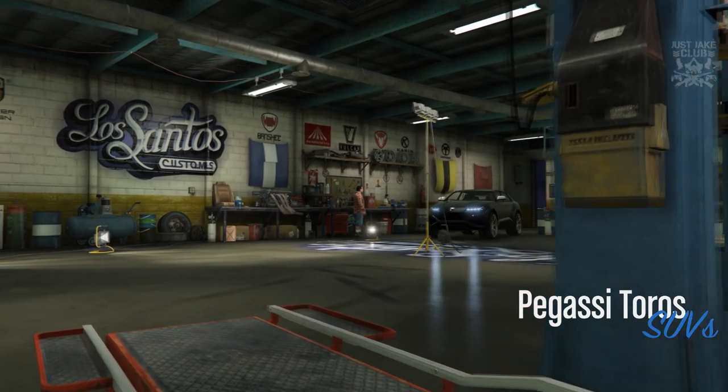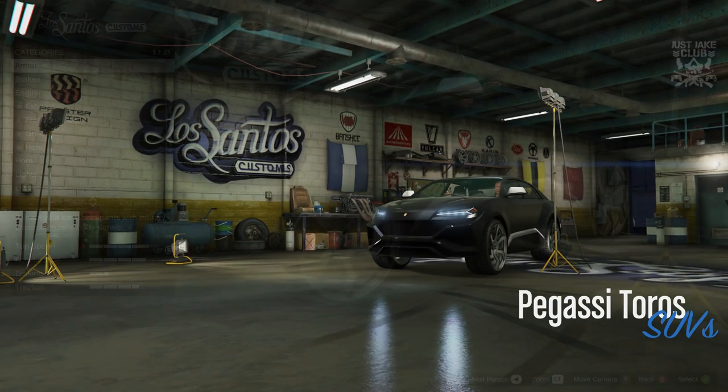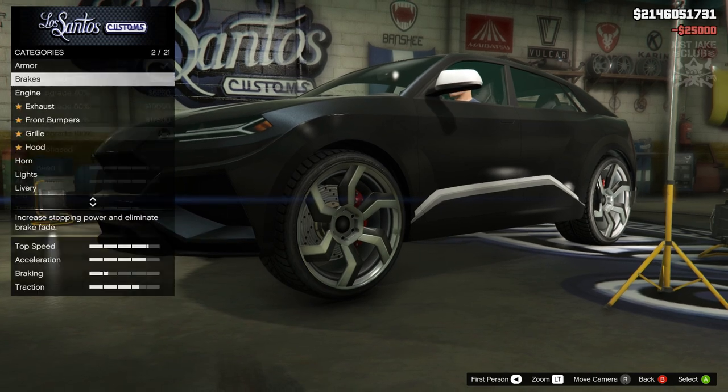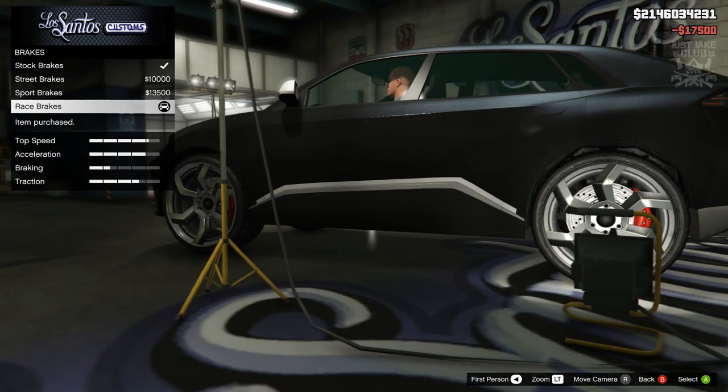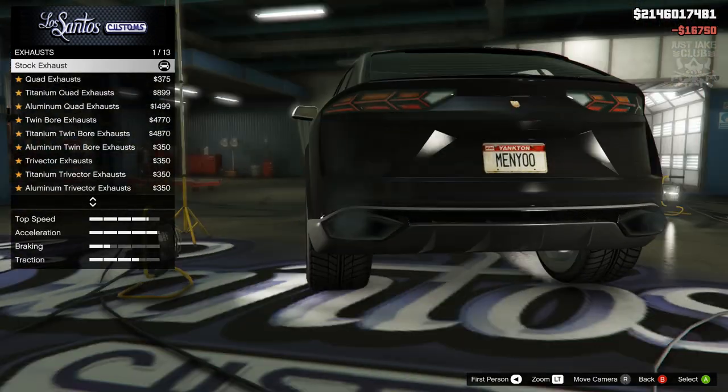As we pull into LS Customs you can see the Bugatti Tauros is in the SUV category. We're going to start this build with 100% body armor, then we're going to go to the brakes — we're going to grab the race brakes. We've got the engine, we're going to get the level 4 engine upgrade. For the exhausts, loads of options.